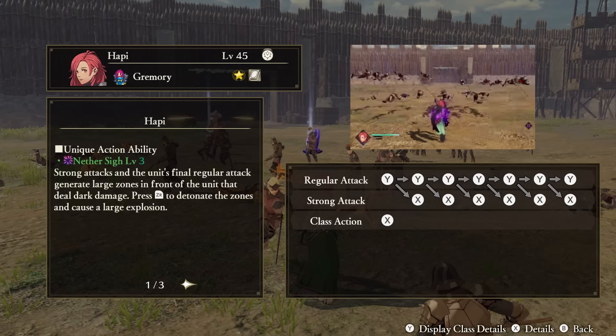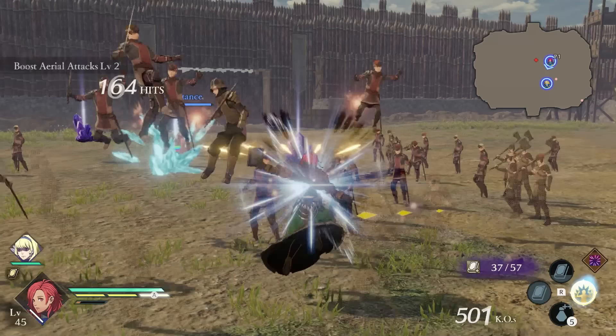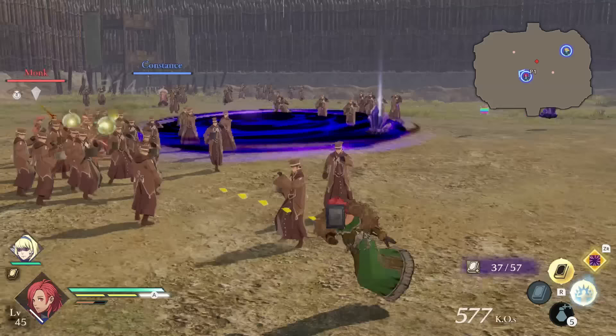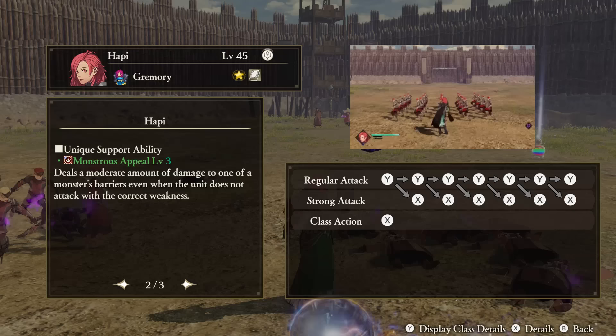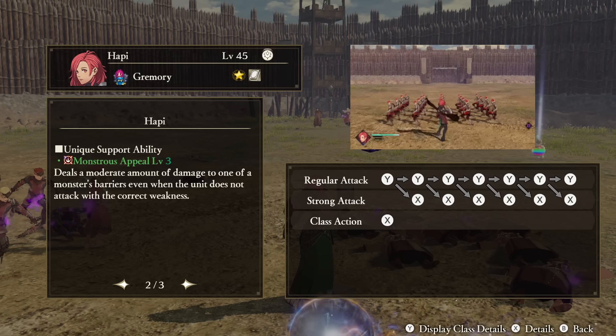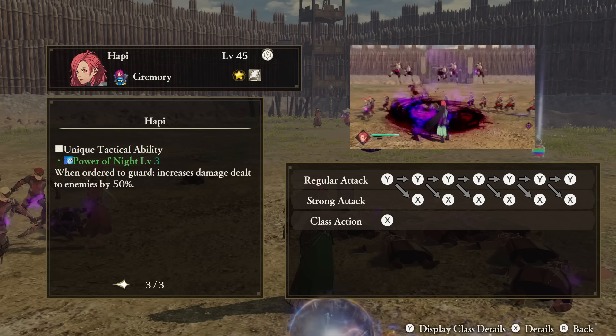Hapi — Unique Action: Nether Sigh. Strong attacks and final regular attacks will create zones of darkness in front of you with a sigh. When these are out, you can use the Unique Action button to cause them to detonate. You need to be quite fast to have even two of these, so it's a good idea to detonate as soon as you can. Support Ability: Monstrous Appeal. When attacking monsters, Hapi will still deal damage to any type of barrier even if she's not using the correct weapon or damage type — she is definitely the best character to take to any battles where you know you'll be encountering them. Tactical Ability: Power of Night. When ordered to defend someone, Hapi's damage to enemies will increase.